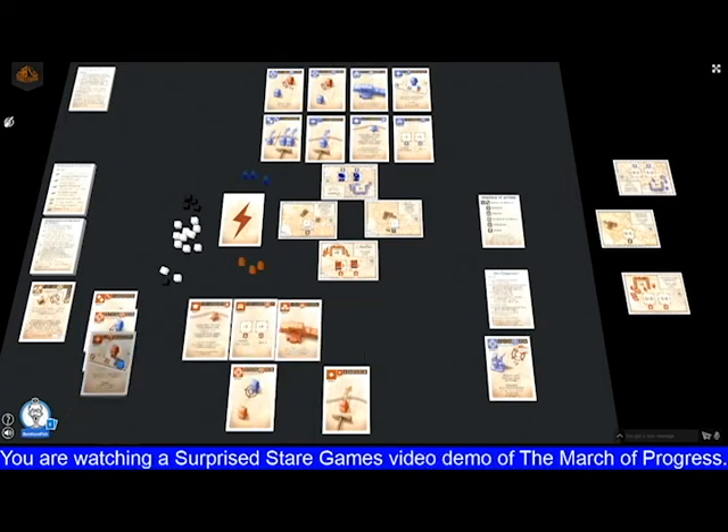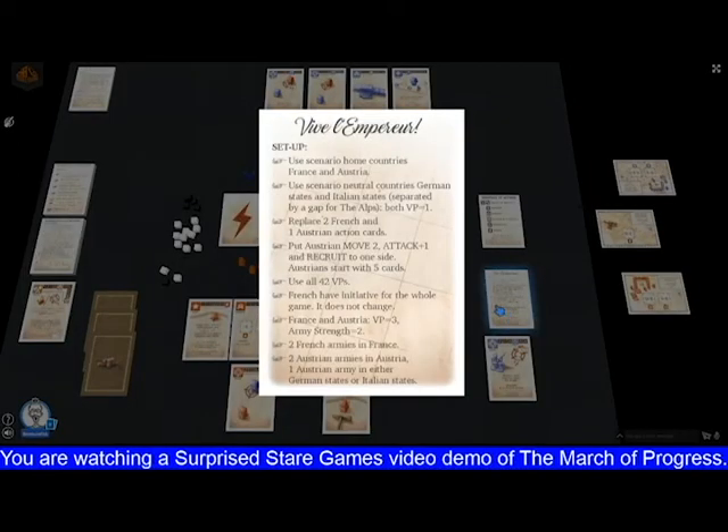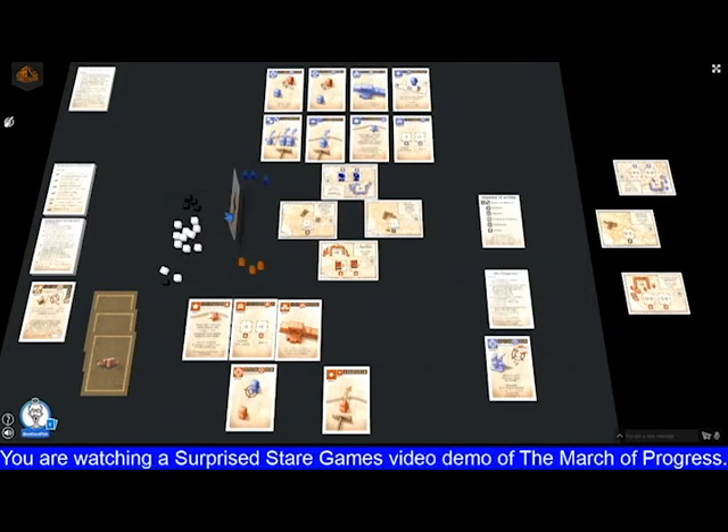This represents the Ancien Régime Austrian army — those cards are flipped. When acquired by the Austrians, they don't have to tell the French which one they have acquired. They can acquire them all but must do so in sequence. So the Austrians only start with five cards. We start with 42 victory points in total. The French have the initiative for the whole game — Napoleon always gets the initiative because he's a brilliant general.